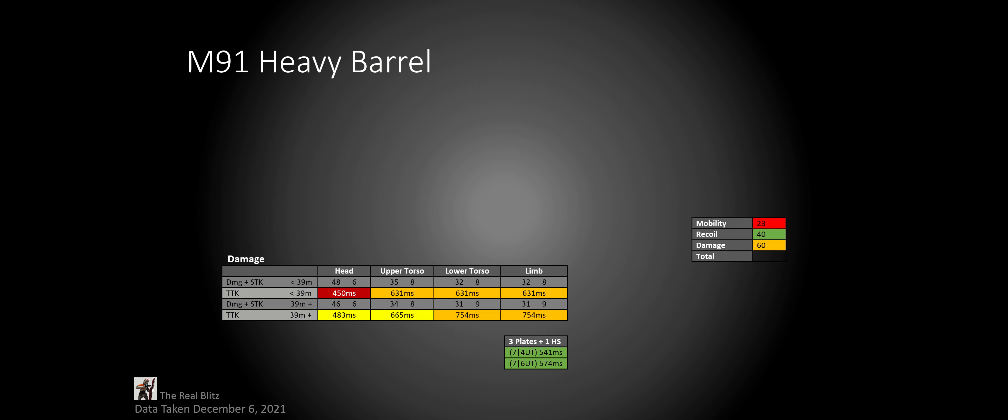In the second damage range, it gets better. Its headshot and upper torso TTKs are now above average, and its lower torso and limb TTKs are still average. As long as you get one headshot in the mix, you're going to be able to keep that great above-average TTK even if you're only hitting limb shots. Technically, if you hit one headshot and four upper torso shots, you can get a 501 millisecond TTK. However, this is going to be way too precise for most people, and you're probably better off just going for headshots. So just use the weapon normally.